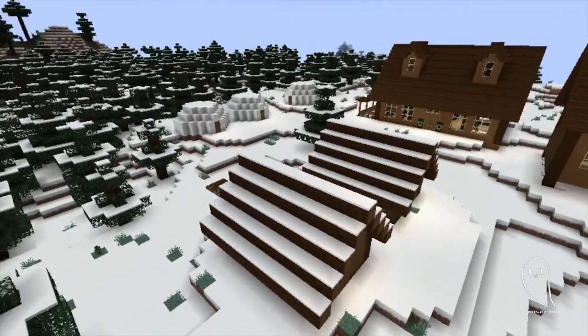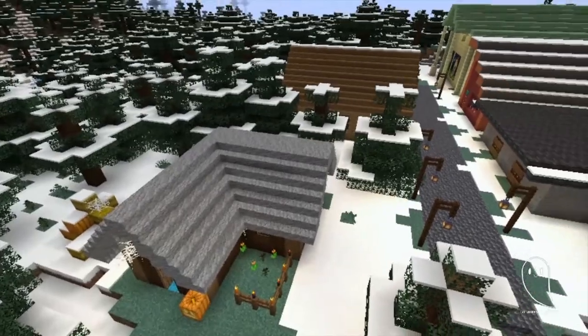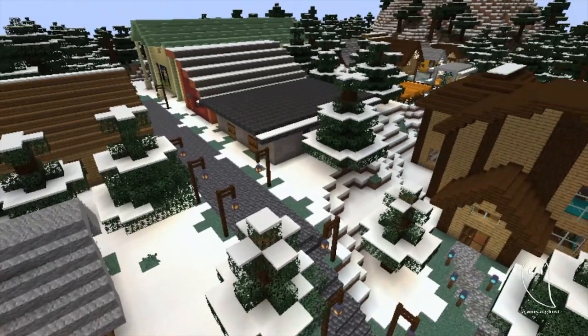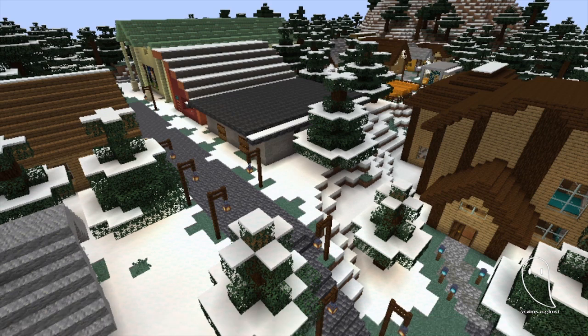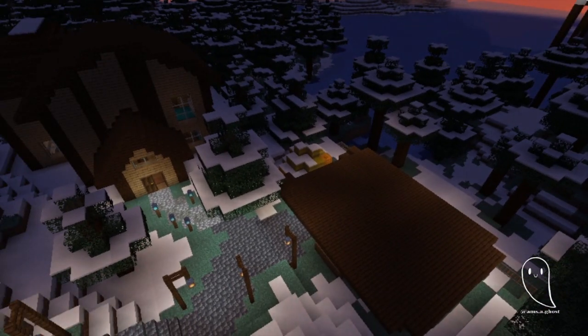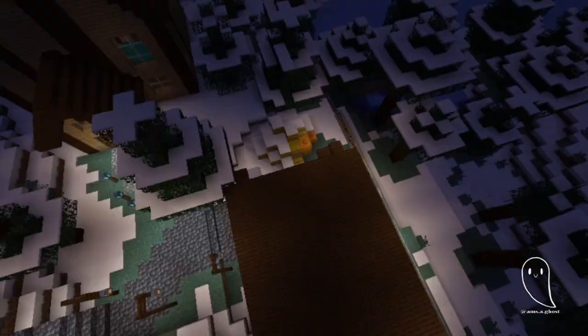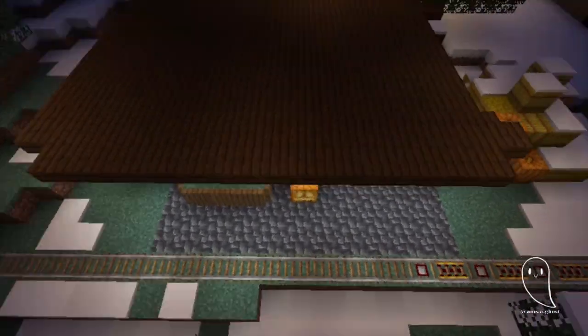And then we had the log cabin hotel resort thing, and here we have the Halloween Town, which is the next build on our list. That was fun, it was spooky. I apparently didn't cut this footage, but as you can see here it looks much better at night because I lit it in such a way that it's dark and spooky.